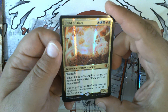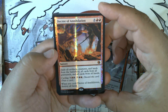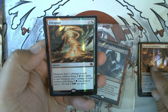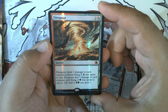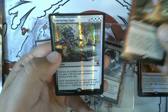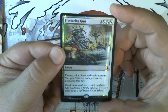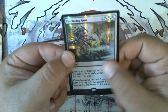We have Child of Alara, which is why I originally bought this — for a special version — but I just never ended up putting it in the deck I had at the time. We have Decree of Annihilation, a really cool Fire Spout which used to be a premier sideboard card for red and green, and Fracturing Gust, which is still one of the best artifact and enchantment removal cards ever printed. These do have a slightly different feel than most normal foils — much glossier than normal.